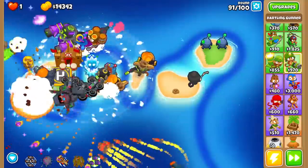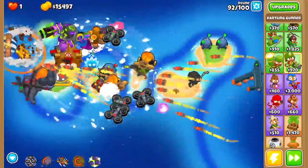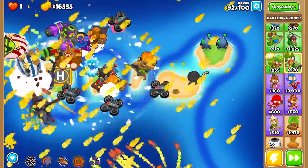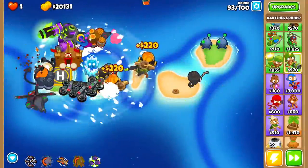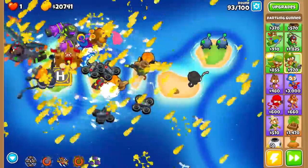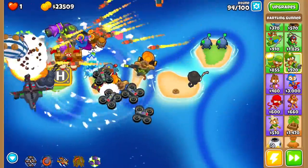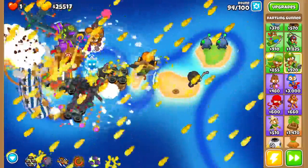I think we might be unstoppable. How could we possibly lose at this point? I'm not even aiming — I've got sentry bots in the corner but holy crap are we owning these guys. DDTs? No big deal. Reinforced MOABs? No big deal. Reinforced BFBs? No big deal. I really want to see round 98.